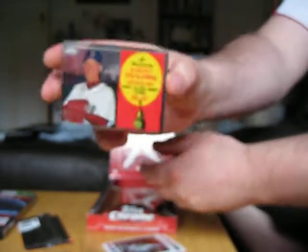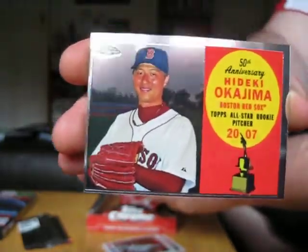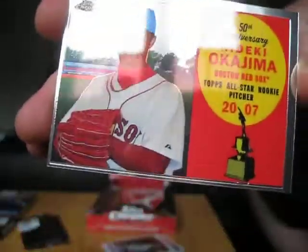Alright, last break of Topps Chrome Baseball. Should have an auto in here, I'm guessing. David Ortiz, Cole Hamels, and we've got Hideki Okijima — All-Star Rookie. Now that one's not numbered, but part of the All-Rookie team. Pretty nice looking card in Jared Weaver. No refractor in that pack.